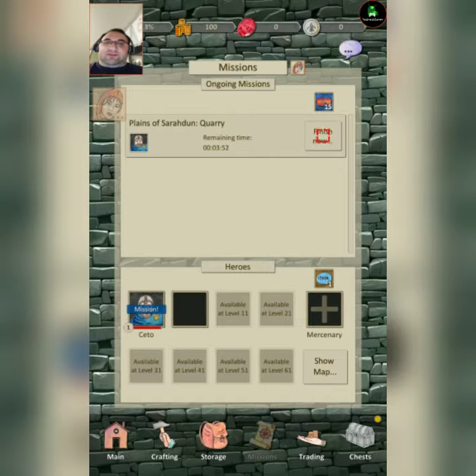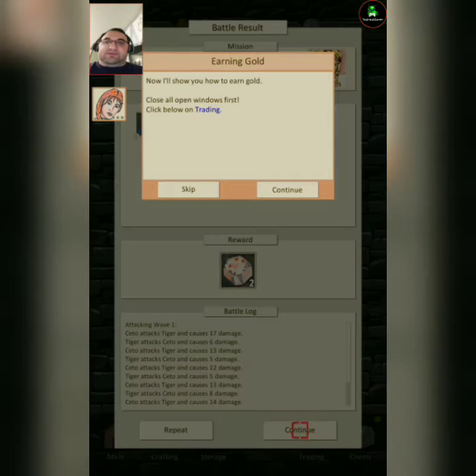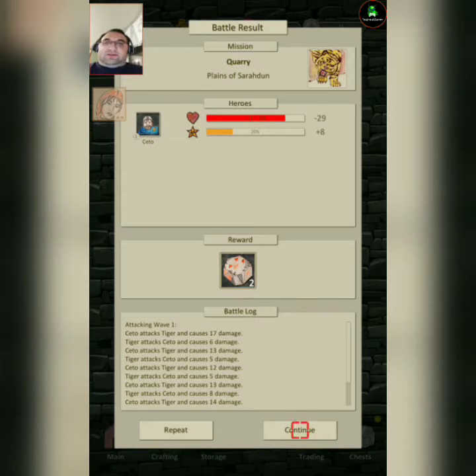Same as crafting stuff — it takes three minutes. My tickets are still there, so it takes one ticket. There we go. Let's go do trade.